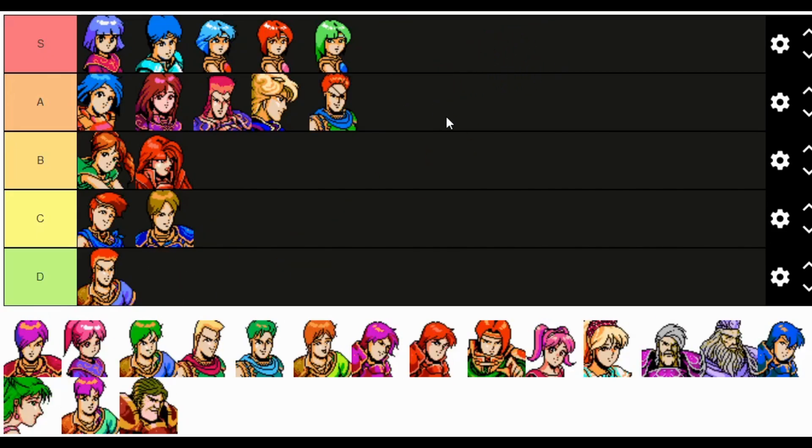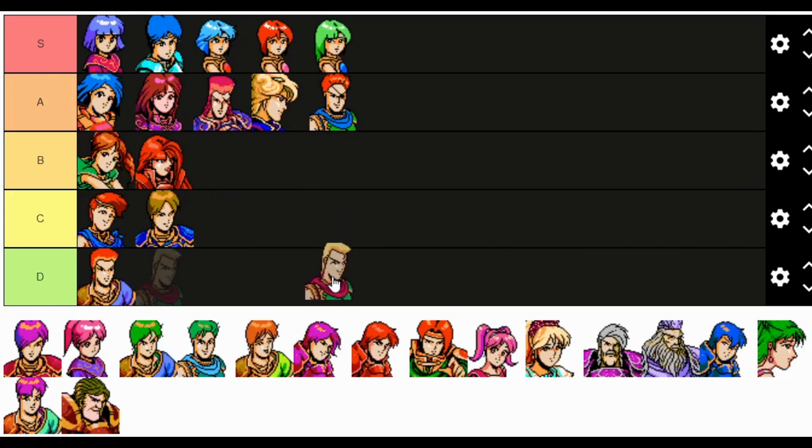Saber — debating A or S tier. I'm just going to give him A tier because he's great, solid, fast, defensive, and strong. He does whatever you need in a physical unit in a route filled with mages. Jesse gets C tier because at least he's not a villager already, but he's not great — pretty mediocre when you get him. He can be trained, and if trained he's just as good as Saber or anyone else, because all these portraits look the same. Thanks, NES.